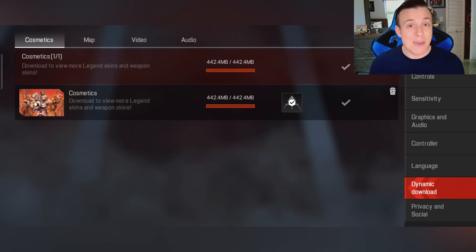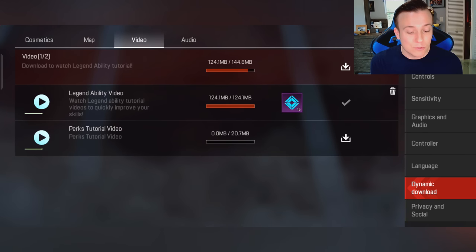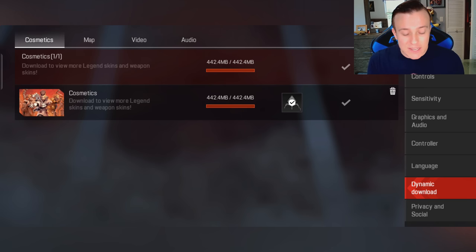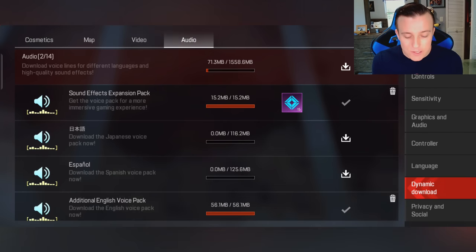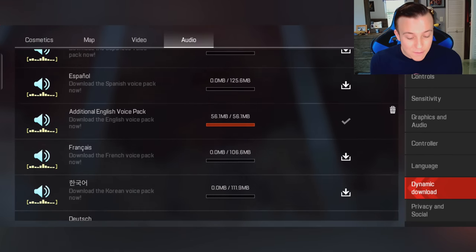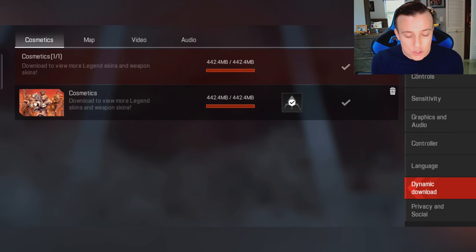At the end, when you go down to your dynamic download, you have the option to turn some of these things off. You can delete any of the dynamic download content you've downloaded for Apex Mobile — it's just going to take up more and more storage space on your phone. If Apex Legends Mobile takes up too much space, you can delete things like cosmetics, videos, and other stuff. Some of these things are 100, 200, 300 megabytes, and removing them is going to make your game run better.